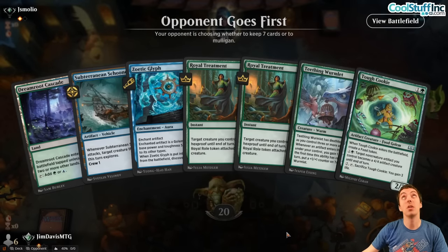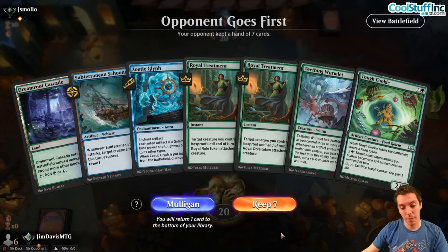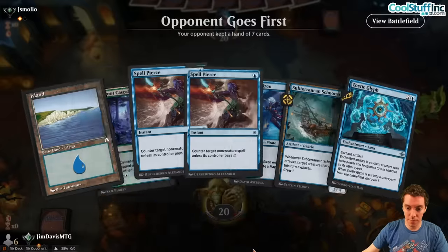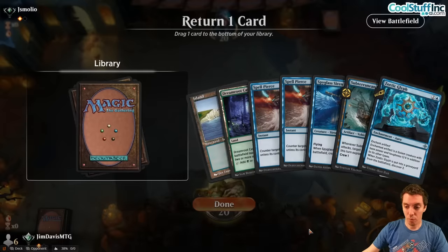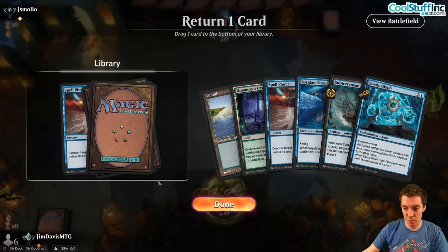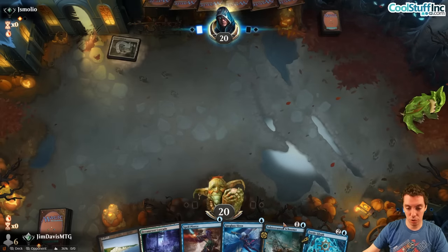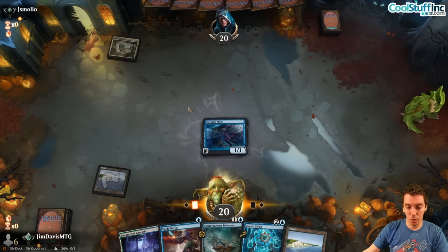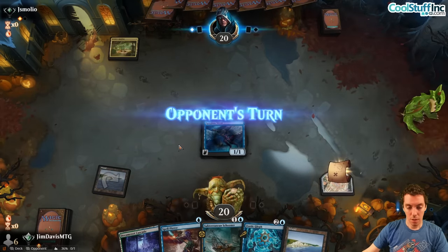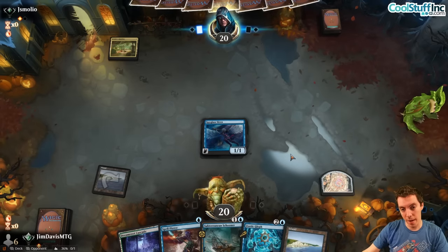On the draw — vomit hand, vomit hand! A lot of mulligans today. Mulligan and keep seven, bomb it again. Keep six, dump second Spell Pierce. Tap land first, Schooner second. Siren, Schooner, and we'll go from there. We have the Siren, Schooner, Glyph — the nut draw — but obviously we need to play our other interactions.